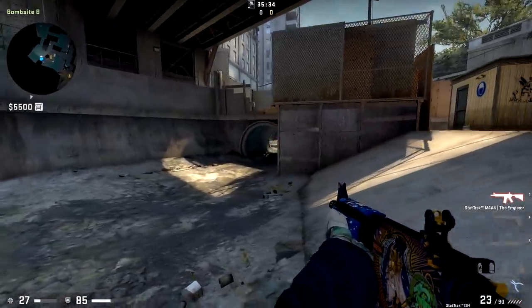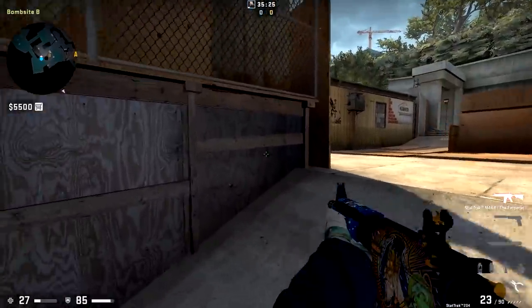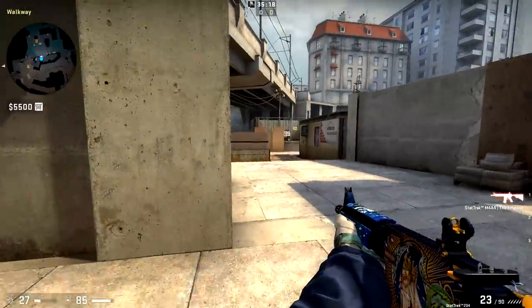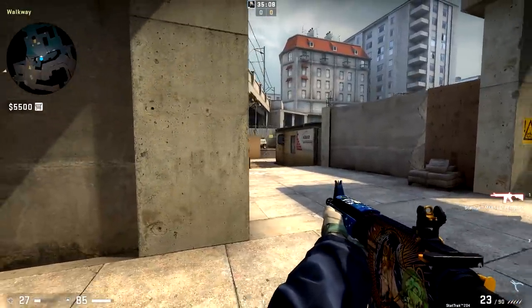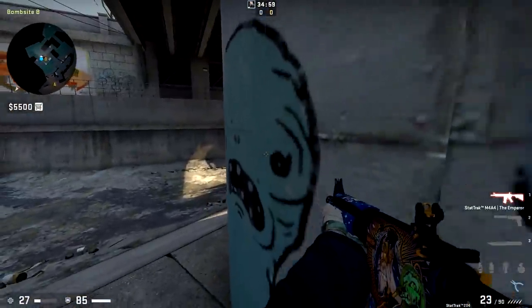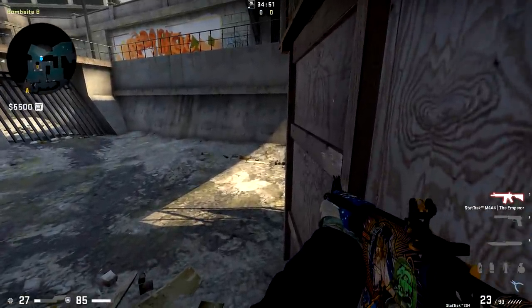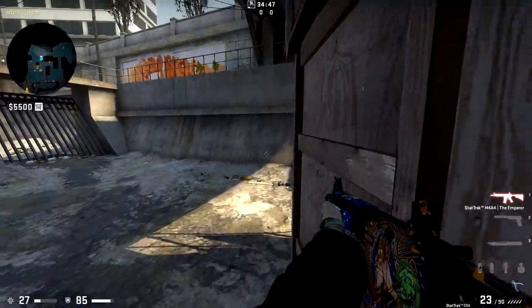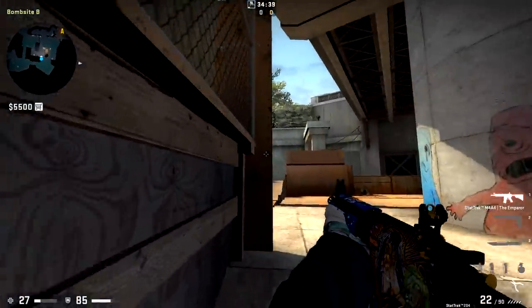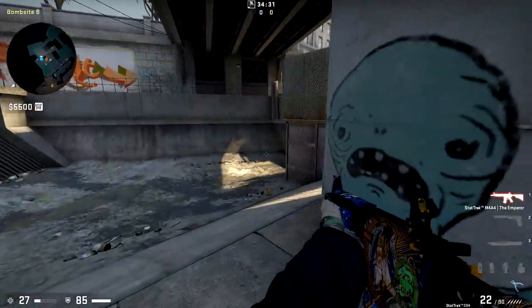B is pretty tough to hold specifically because it's so open. It's so easy for your opponents to flash you from all sorts of different locations. Usually B is held by rotating between different duo setups with a third player there for support. Your third player is typically the rotator — often playing an angle back on CT side, or somewhere like Graffiti or Heaven, so he can quick rotate to A. Then you have the two B players playing one of a few different setups. One of the main ones is having one player posted up here and another player playing close on wood wall, creating a bait and switch between the two of you in both directions.